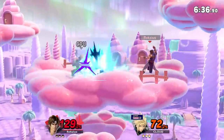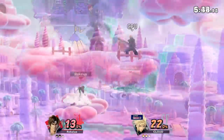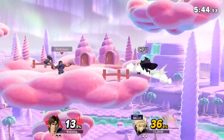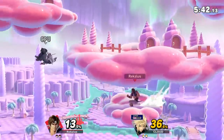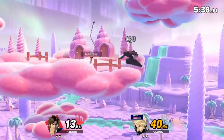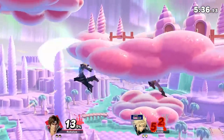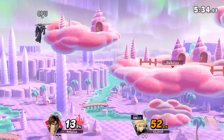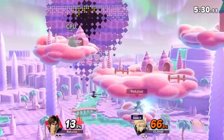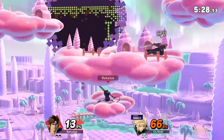In any case, the real death blow to this stage is the platform under the stage. This platform might be one of the best camping spots in the entire game — not only do you have free range to shark as much as you'd like, but getting down and trying to hit you can be very risky. The platform does have ledges, but most characters can cover every option because of how small it is. This stage might look innocent enough, but there is more than enough reason why you Magic can't play on it.